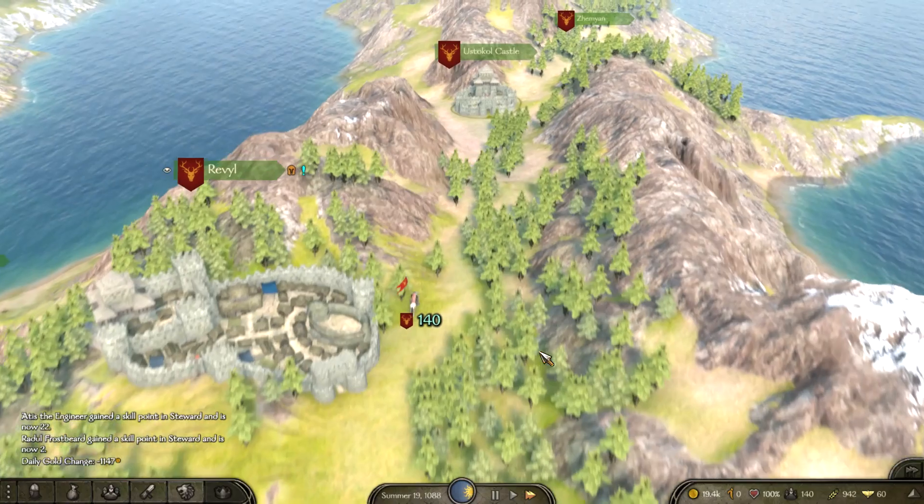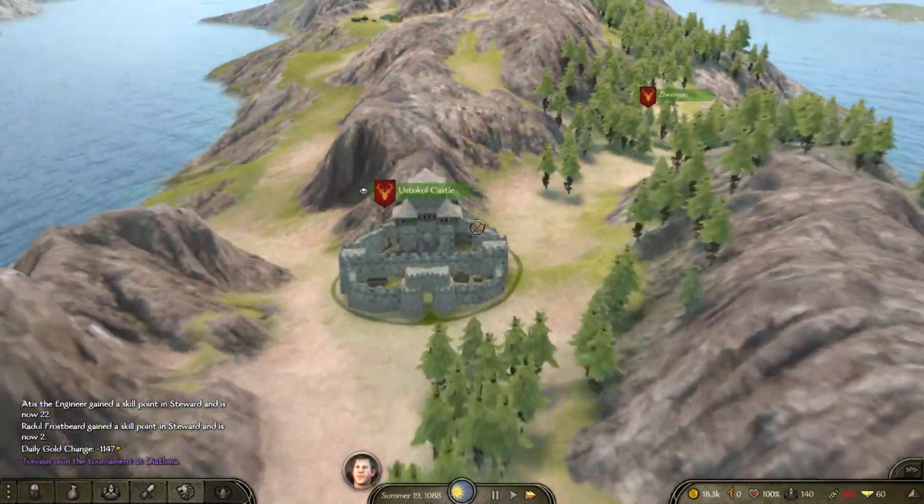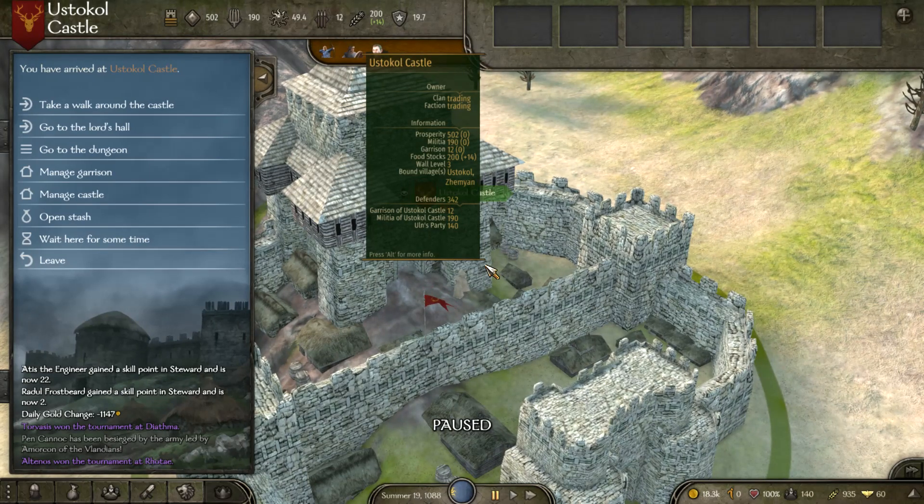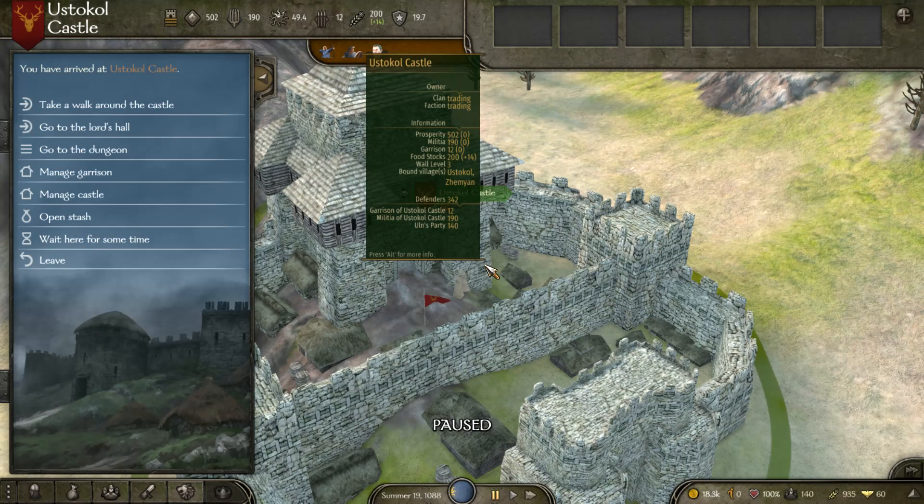One major thing to note: if you haven't done the Neretzes' Folly quest line, you won't become a kingdom. Simply taking over a town or castle doesn't make you a kingdom — you have to go out of your way to complete that quest. I'll do a guide on it; it's really easy. You should probably do it pretty much straight away when you start your character — just go talk to all the lords, get it done, and you're free to become a kingdom whenever you want.